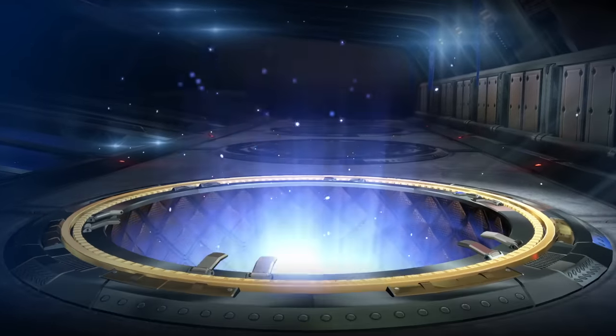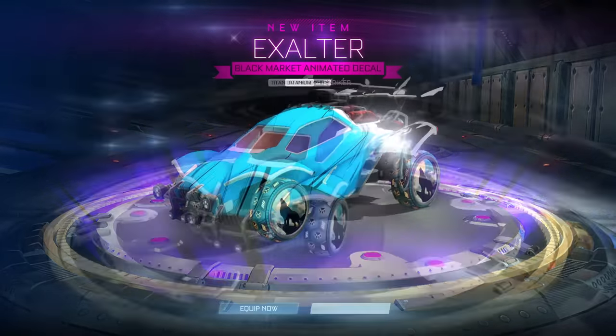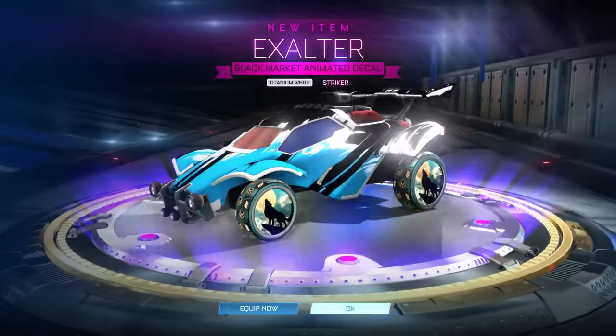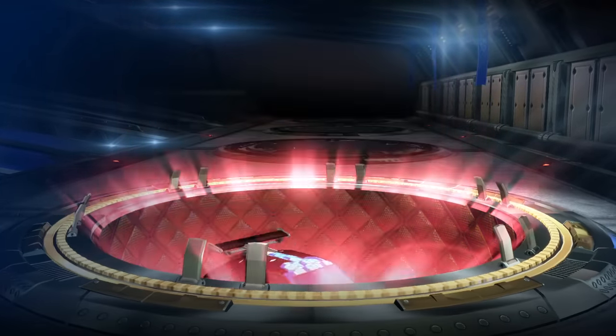Now it's the black market — the first black market. And we pull Exalter. Striker white Exalter. Those white flames look beautiful. Obviously I've already got a white octane equipped, so everything's going to look even smoother with those white items.